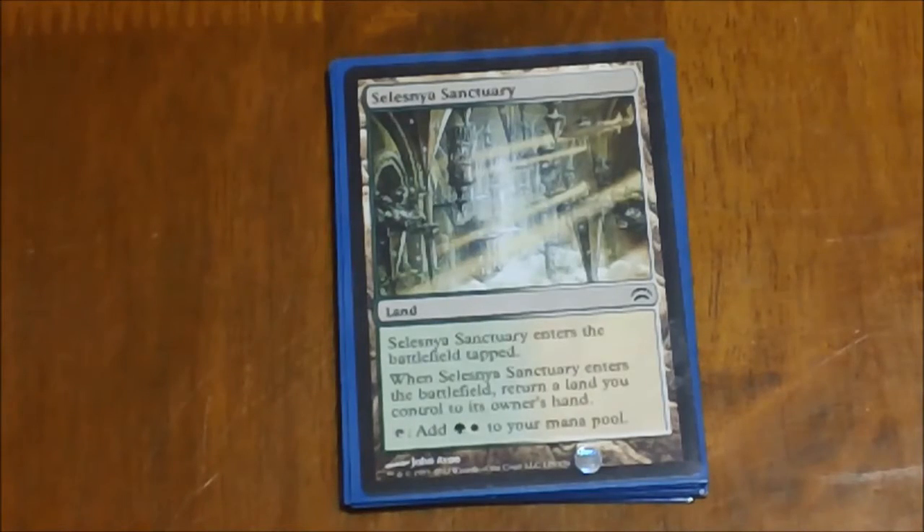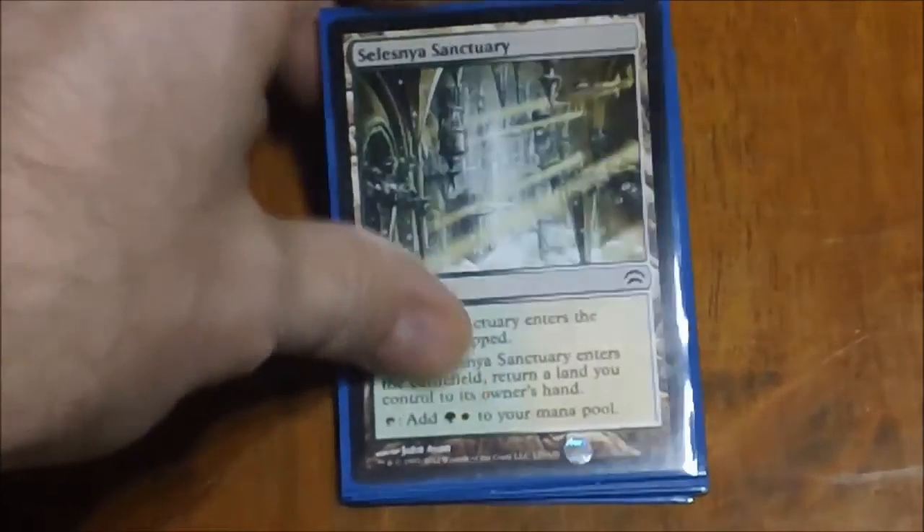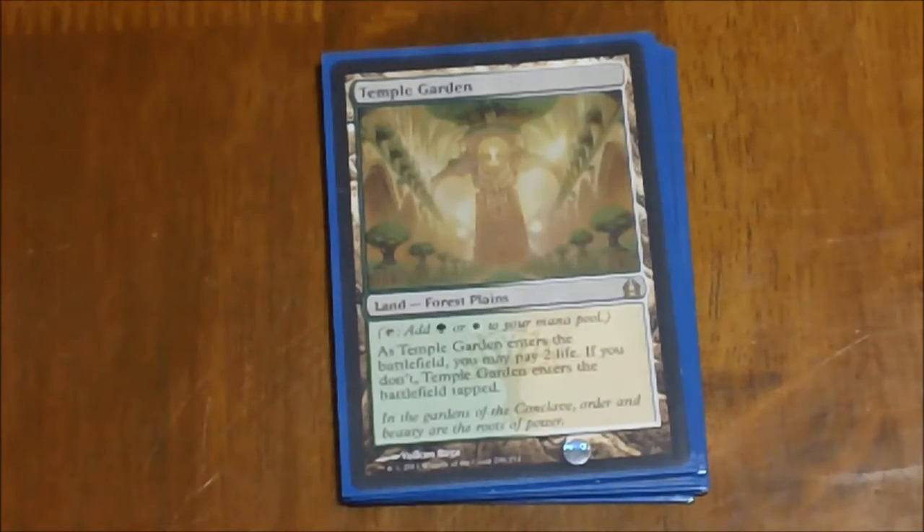Next we have Selesnya Sanctuary. It's another one that comes into the battlefield tapped, but I really like that it taps for both a green and a white. The downside is you have to return a land to your hand when you play it, but you can always return a tapped land to your hand and then have a land to play next turn, so it's not that big of a deal. Next we have Temple Garden. It taps for green or white, and enters the battlefield tapped unless you pay two life. In a 40-life format that really isn't that bad.